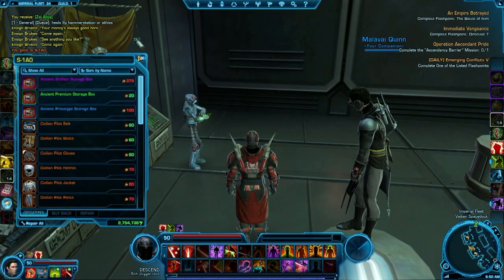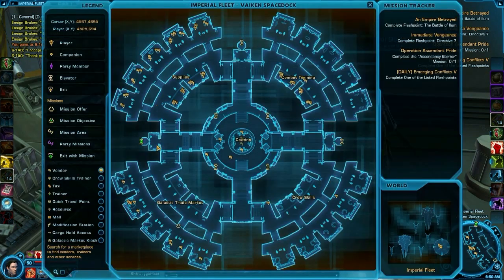Just to confirm, I want to show you on the mini-map for the Imperial Fleet where that is — it's the southwest corner and it's labeled as a Starship vendor.